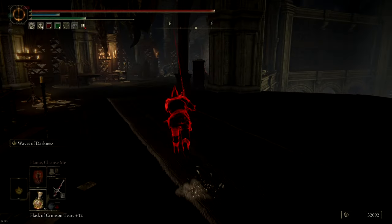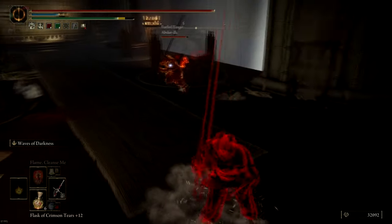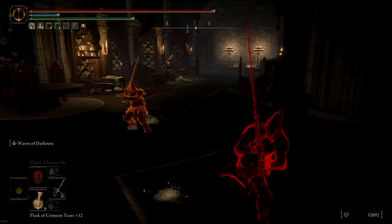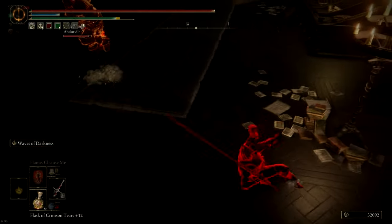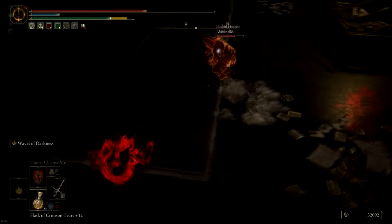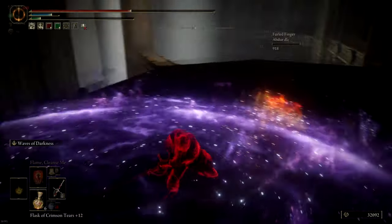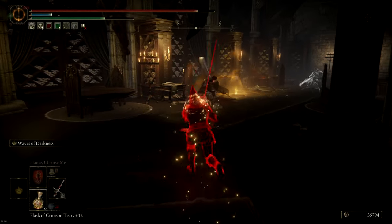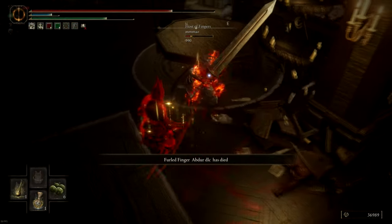In this invasion I'm trying out the Waves of Darkness ash of war, which is very good for trading with enemies. This guy here is doing some fancy footwork — I give him some space to see what he's going to do, and he then changes to a lighter weapon. The good thing about the colossal poke that comes out of the rolling attack is that you can combo it with something else. Here I use it with Waves of Darkness — the hit from the sword stun-locks him into the full combo and gets me the kill.